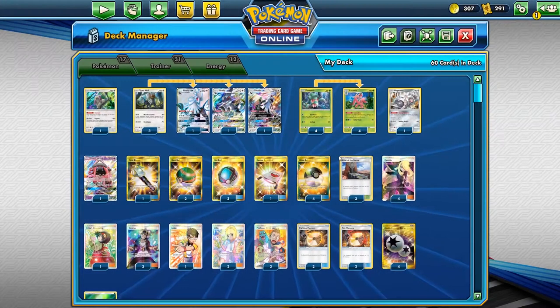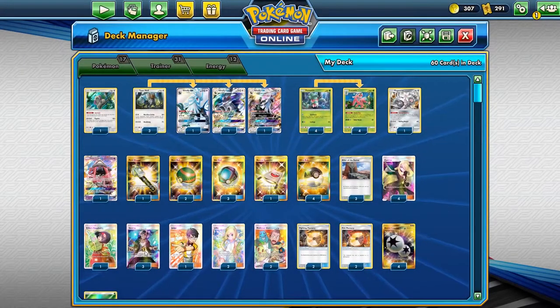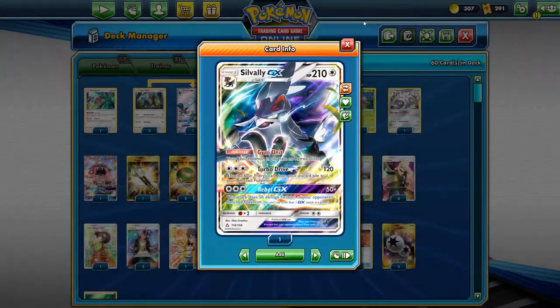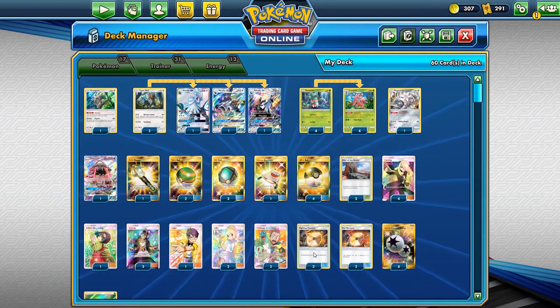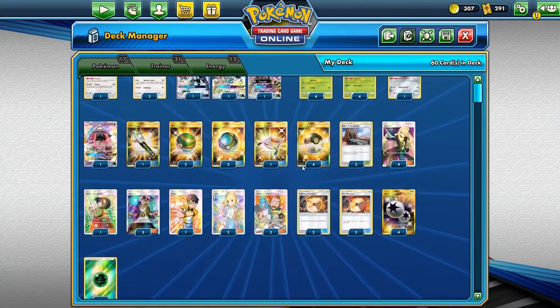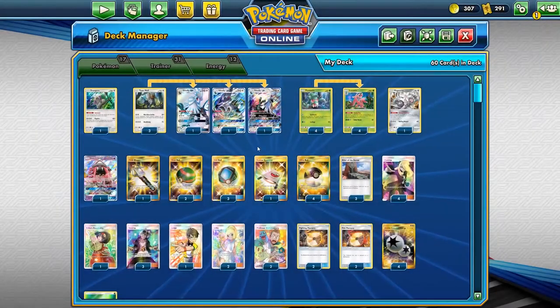We've got four copies of Cynthia for draw support, one copy of Erika for when we want to keep cards in hand, three copies of Guzma — we don't need a full four because of Gyro Unit. We play Judge for hand disruption. Two Lillie, two Elm's Lecture, two Fighting Memory, two Fire Memory, four Double Colorless Energy, and eight grass energy. If needed, Lurantis can attack using Turbo Drive since he benefits from his own Sunny Day boost — hitting for 100, 120 depending on how many are out.